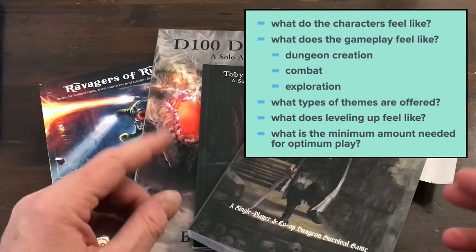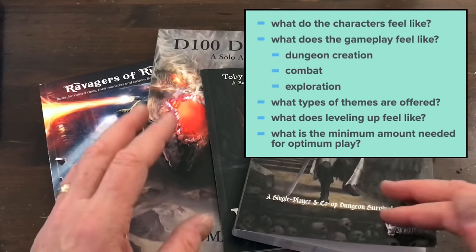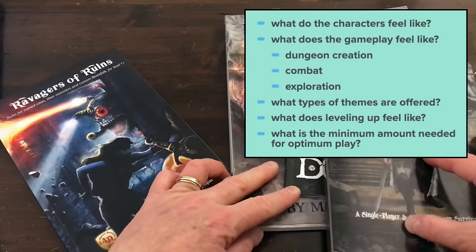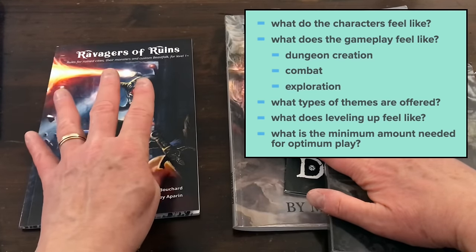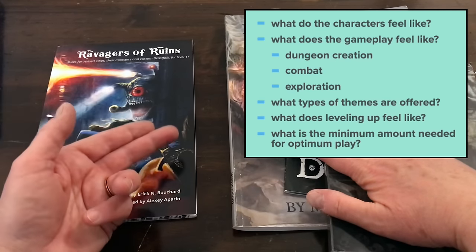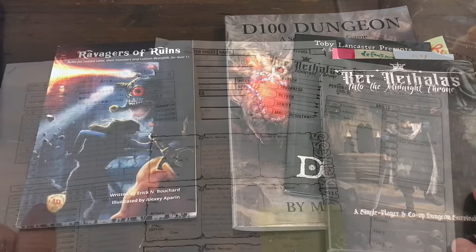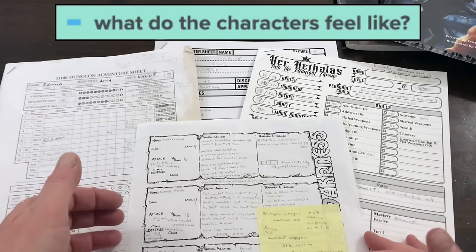The first question is about what the characters feel like, and looking at character sheets can tell you that. There is a difference in that for three of these games you are playing one character, and for Four Against Darkness — as the title suggests — you're playing four characters. There are subsequent rules to allow you to play a party of less than four, but the game really does shine more when you have four different types of characters who can do different things. Let's talk character sheets.